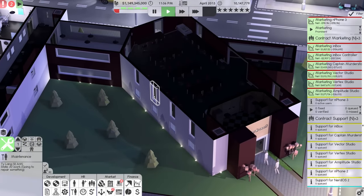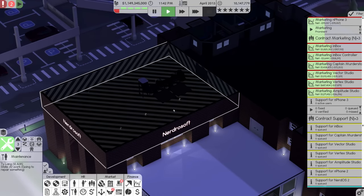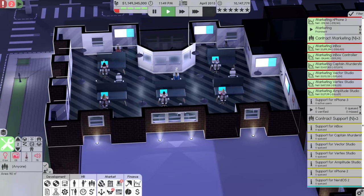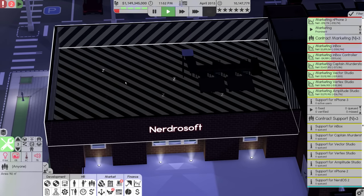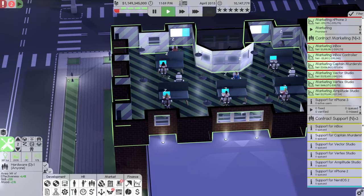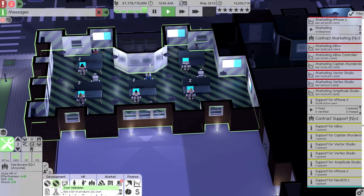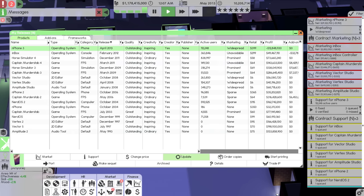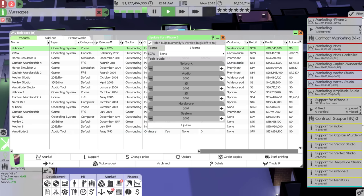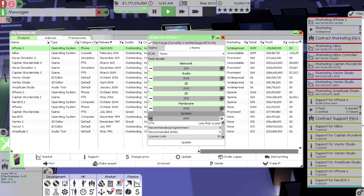The End Phone 3: outstanding prominent marketing, $399 — which is more expensive than the last one, but hopefully that results in a little bit more profit. It doesn't look like we're going to be spending all of that marketing budget. I think we might need more marketers. We don't have room in this building anymore. What if we put a marketing team over here — a little marketing team up in this space? They'd have no windows and they'd be kind of miserable, but one of the room quality factors is environment and acoustics. I might put a little cheeky marketing team there. 29 million on the End Phone 3 though — not bad at all.